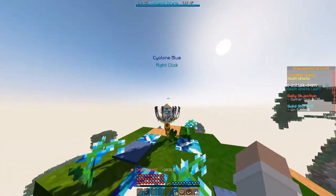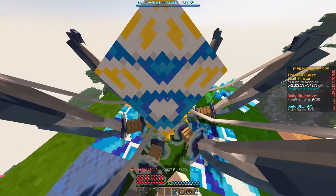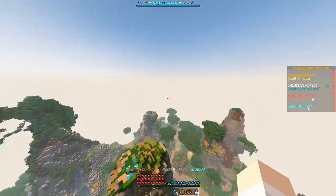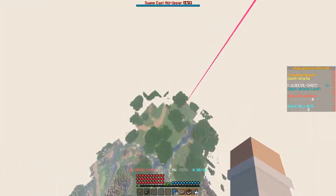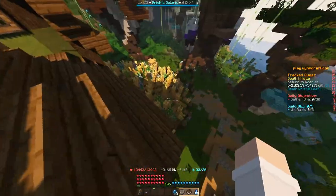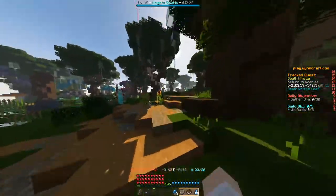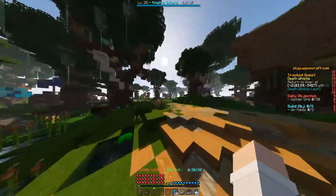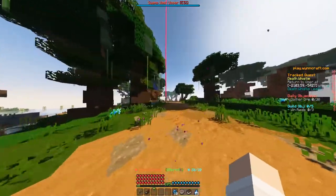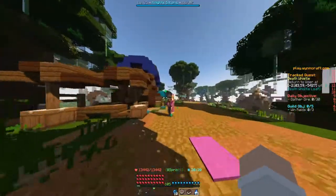Now we're up at the top of the hill. We can grab one Death Whistle by just killing it. Then we see this Cyclone Blue — just right-click it and it will blow us off. We'll land in this housing area, where we can exit to the east and take the northern path. Right here is Vohr.